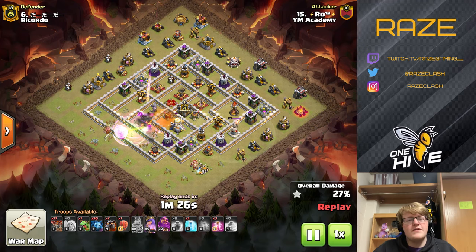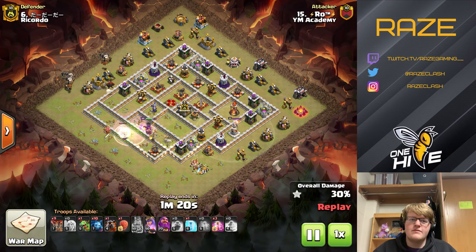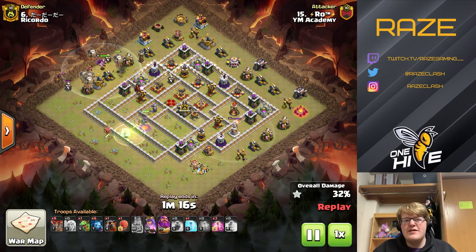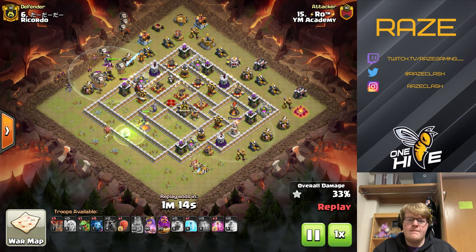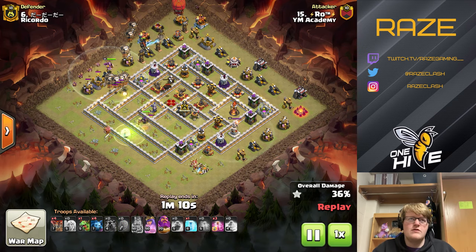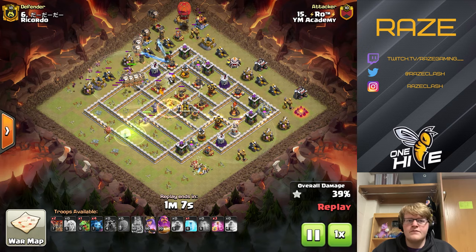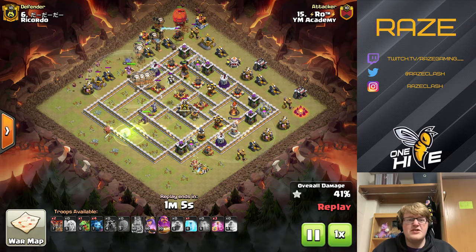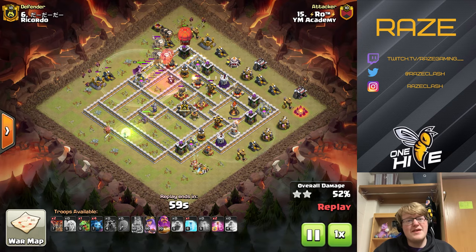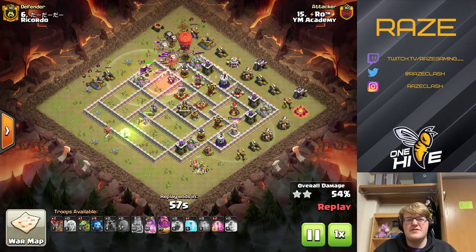There's a little dead zone where the eagle artillery can't hit the archer queen — basically as far as the queen's range is when attacking. If she's just slightly out of range, the eagle artillery is actually able to target her, which is a good thing when you don't want the eagle artillery to attack the healers.